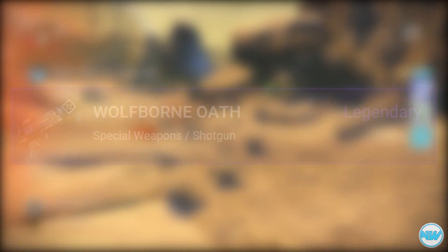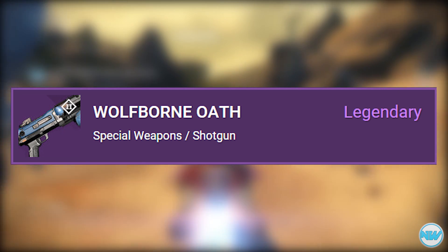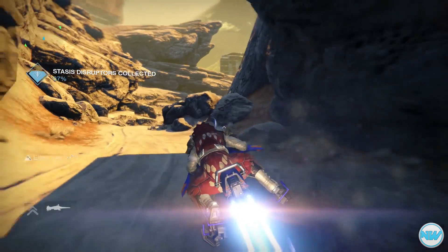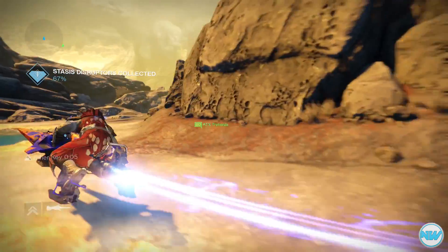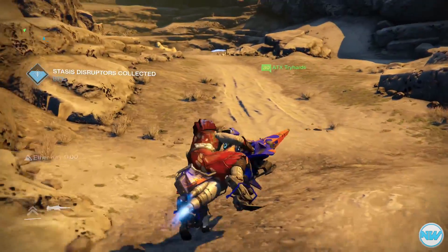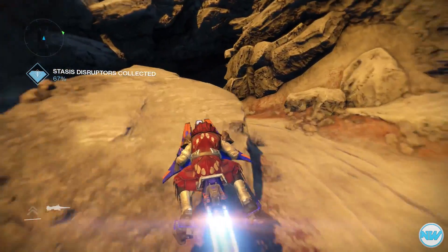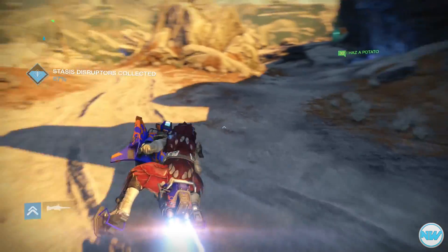After that we have the Wolf Born Oath, a legendary shotgun. The description reads: 'In the pack leader we trust.' Its perks include Close and/or Personal — which grants 25 bonus melee damage for a short period after landing a hit — making the shotgun-melee combo especially good for killing opposing Guardians in PvP, and useful in Prison of Elders or Nightfall strikes as well. It also has Quick Draw, Hand Loaded, and Lightweight, which grants additional agility stats.